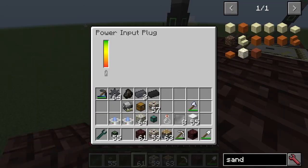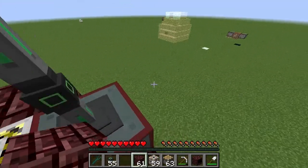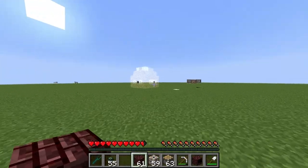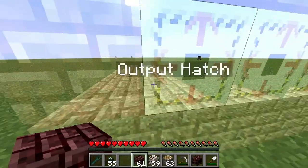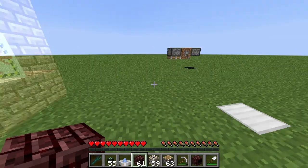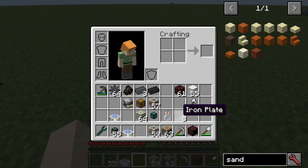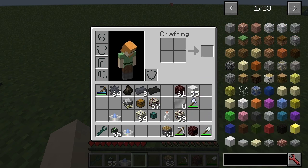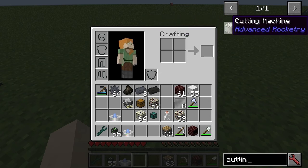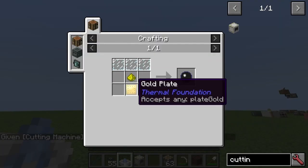You have to sort of do all of them. Each one of these power input plugs has got 10,000 in it — that's why we've got 30,000 there. This thing is the holoprojector, and it tells you the requirements you need for each machine. One of the things you often build in the early game is a sawmill, and the cutting machine is basically that. If we just use this holoprojector, like so...